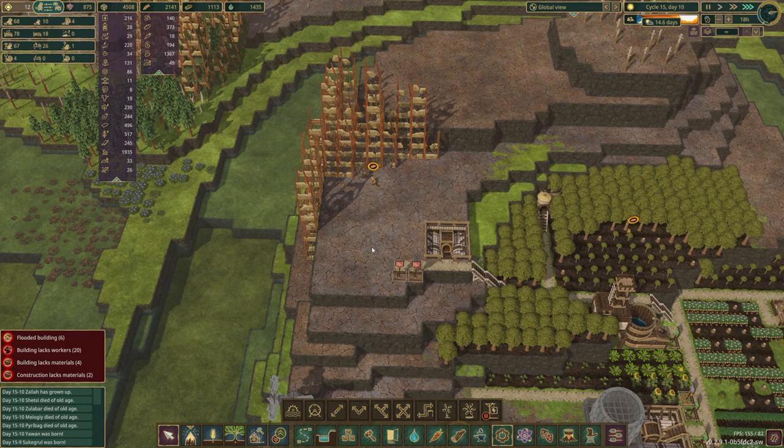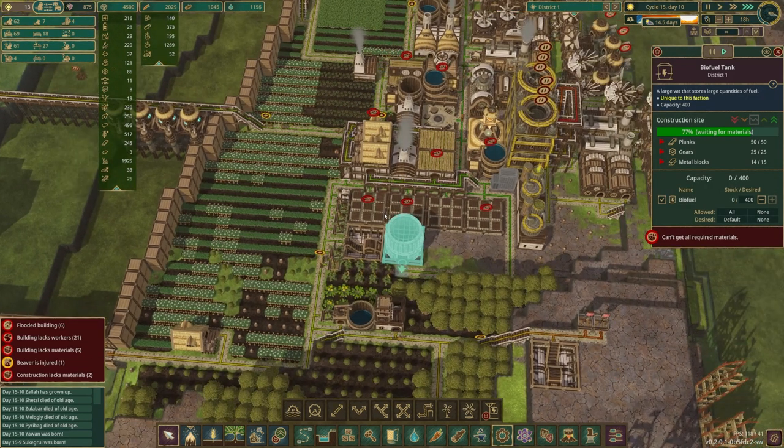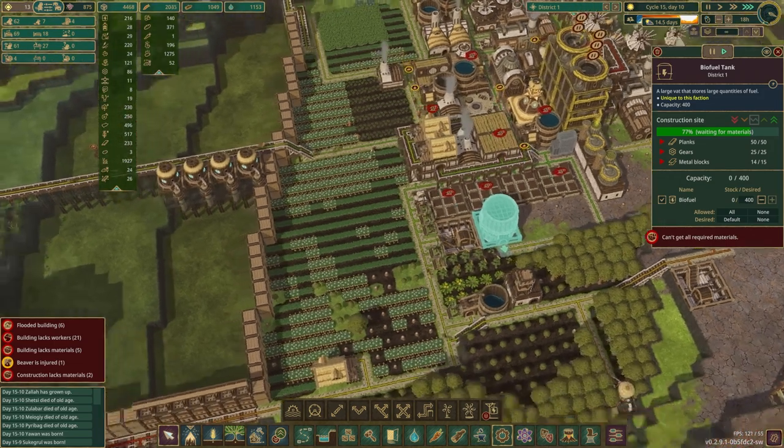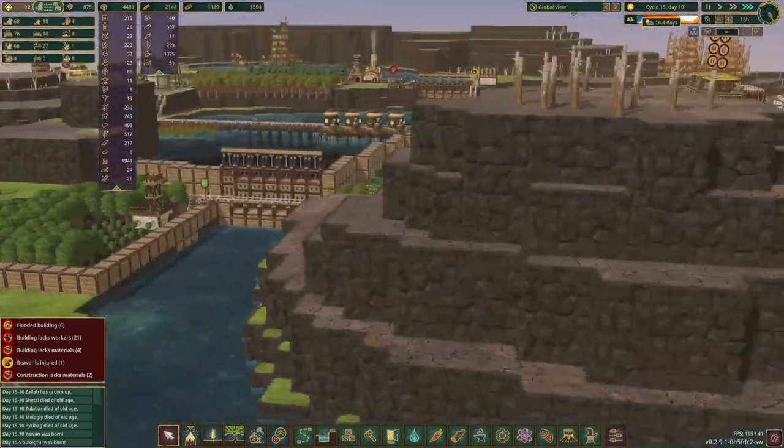Let's go ahead and turn on our turbo mode. We're still trying to build this biofuel tank — we just need one more metal block, we're almost there. But having these golems work the water tanks is probably the only way we're going to survive, if we're being honest with ourselves.